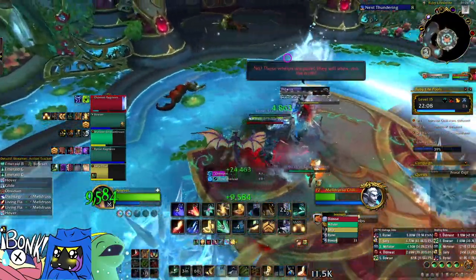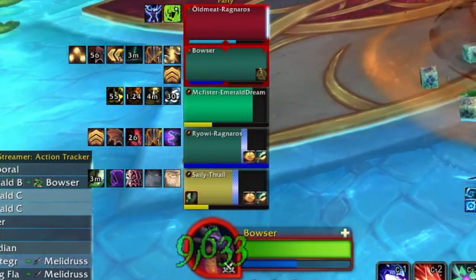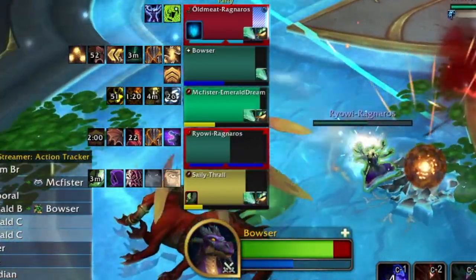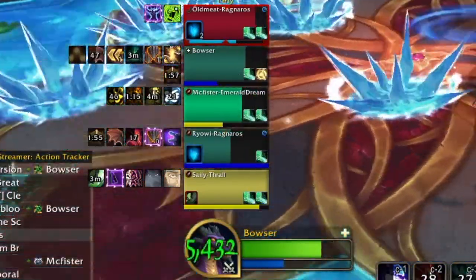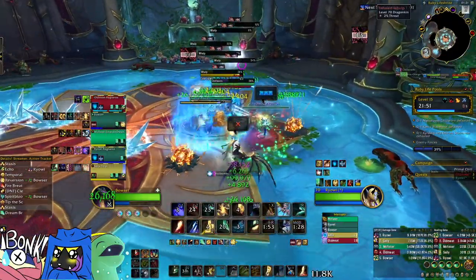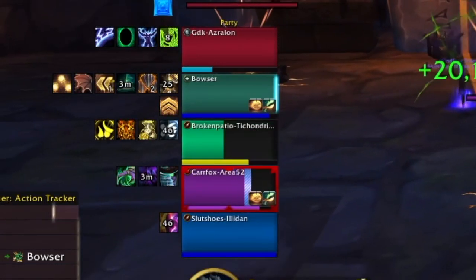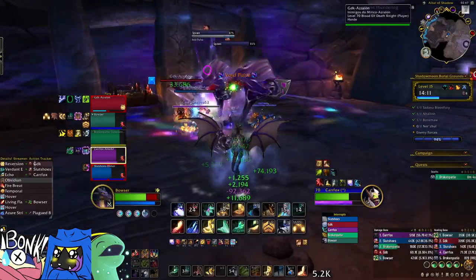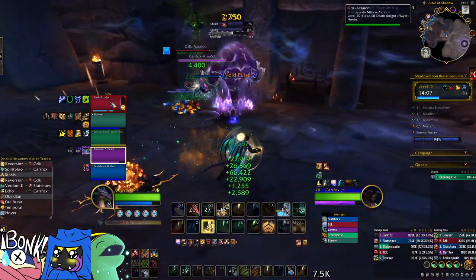Why reaction times? I want you all to consider the health bar of your party — that's reaction time. Let's say someone took a third of their life bar, and in a moment they're going to take another third. That's okay because you have time to react to that incoming damage because they're only losing a third of their health bar. However, if they were at 10% HP, you would have a much harder time reacting before that damage hits them and they die. Typically, we want to keep health bars up so that we can react better to incoming damage.